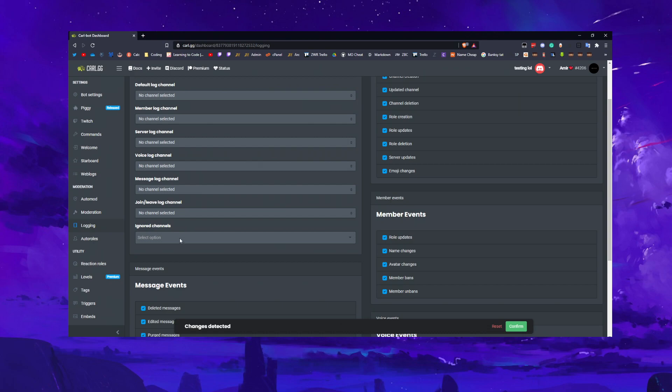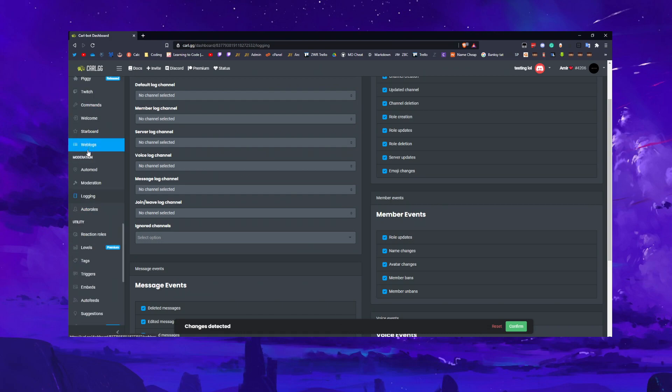For members joining and leaving, if you need that set up then go ahead and do so. Ignored channels means Carl won't log anything in that channel — so say you've got an admin channel you want kept secret from regular staff, you'd ignore it here. Or if there's a channel where nothing important happens and you don't want it logged, you can add it here. You don't need to select every single channel, just the ones you want to exclude.